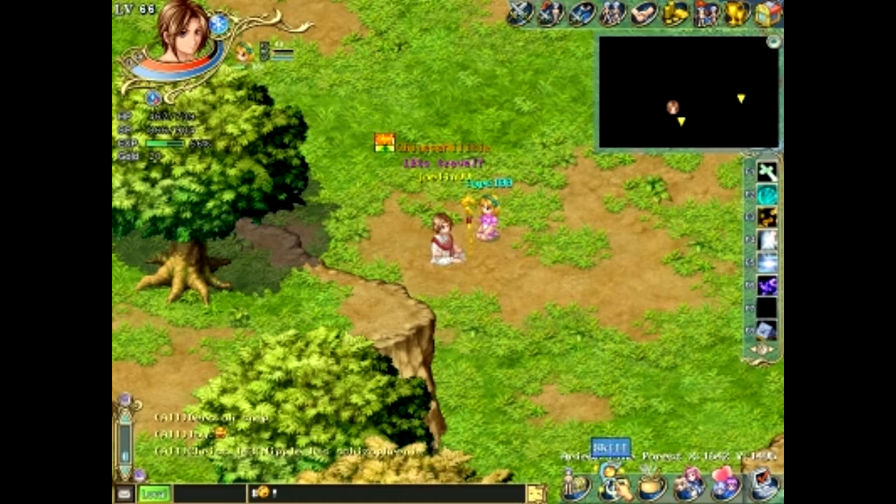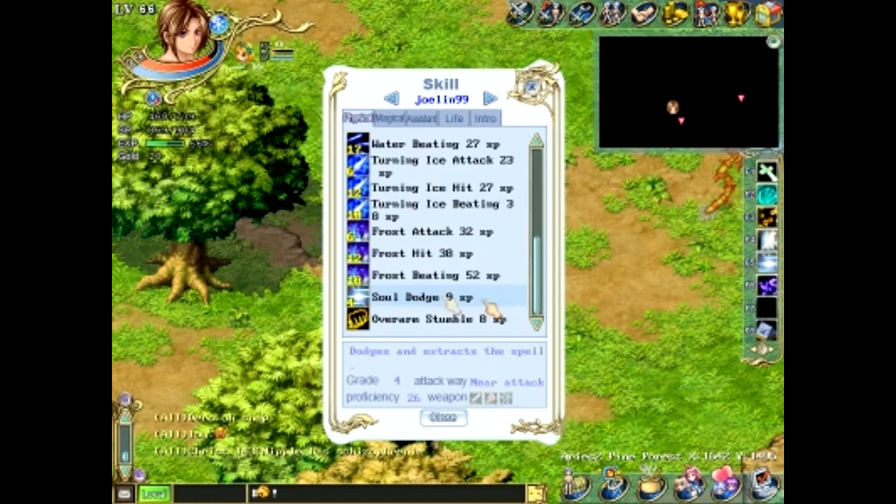For instance, for your soul dodge — for Joe, Joe's level 66 — to train his soul dodge, he would have to go to like around Japan or somewhere with around level 70 monsters. So same thing: you soul dodge the enemy, and then you kill the enemy, and then you get a point. So that's how you do it.